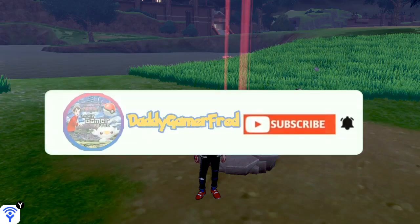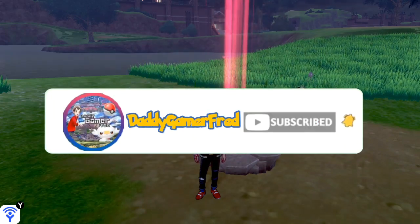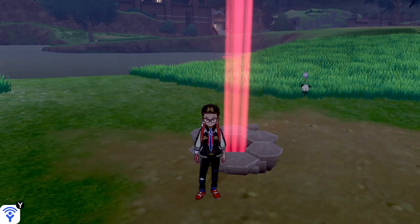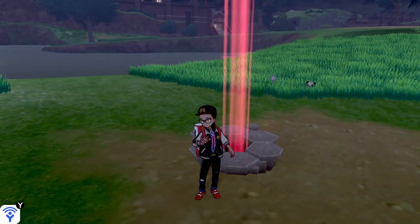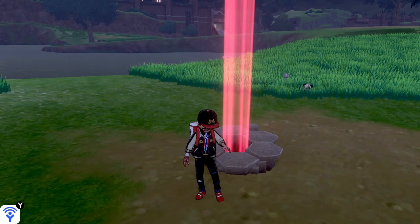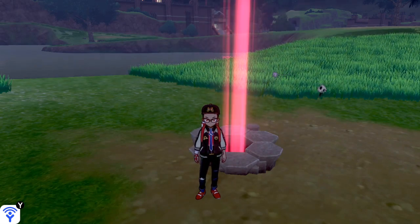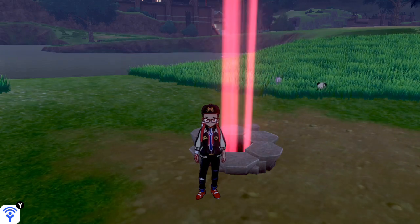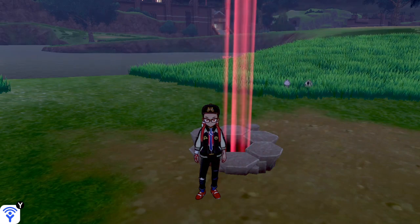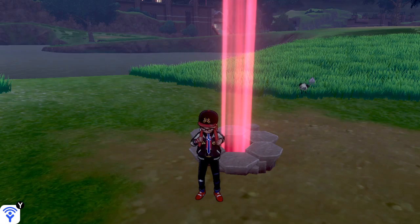What is up guys, I'm Daddy Gamer Fred with a quick tip video for Pokemon Sword and Shield on how to keep an in-game event — such as the shiny Magikarp increased rate in Raids — inside of Pokemon Sword and Shield way after the event has happened. All you got to do is, once the event is live in your game, update your Raids to have that event start so you can participate and go on the hunt. In this case, it is the shiny Magikarp increased rate event.